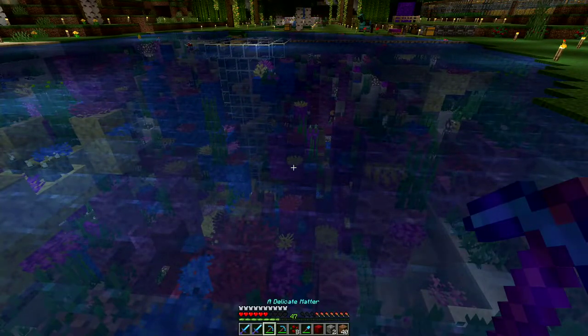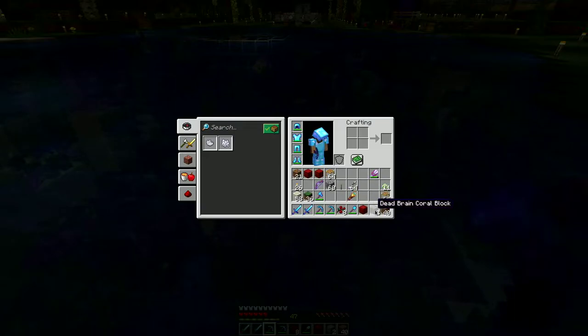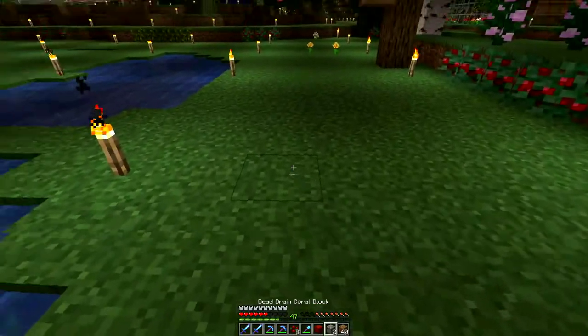When you get the coral, you have to have a pickaxe with Silk Touch or else they die. They turn into dead coral blocks — grey.